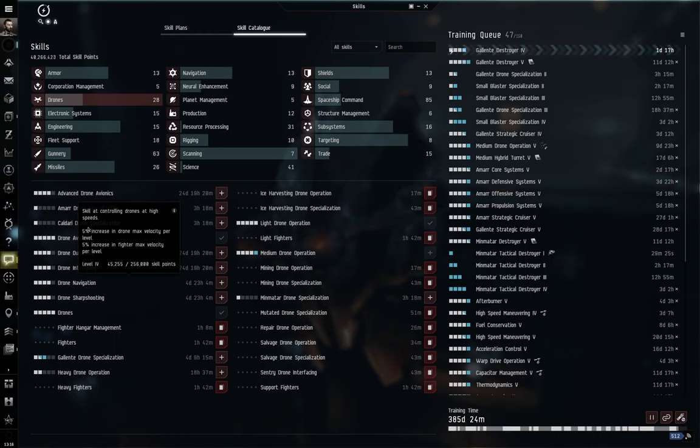Looking at the Healer — a cruiser-sized vessel — it has a drone capacity of 100 cubic meters and 20 Mbit/s of drone bandwidth. Since medium drones take up 10 cubic meters of cargo and 10 Mbit/s of bandwidth, you can carry up to 10 medium drones in the bay and launch two of them at once.